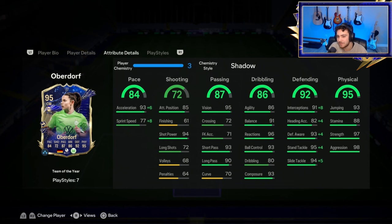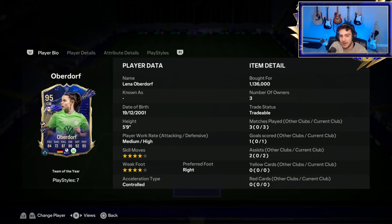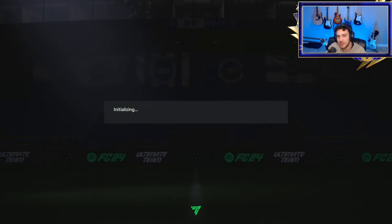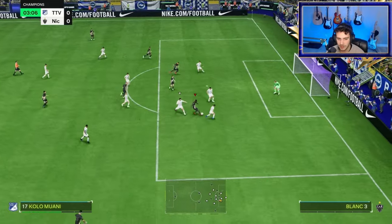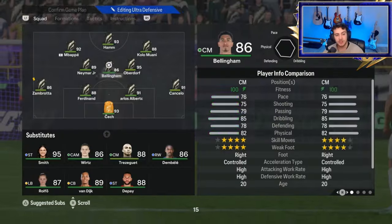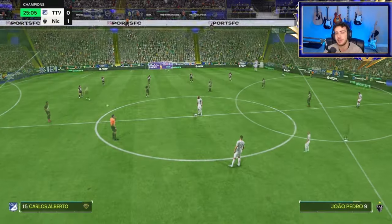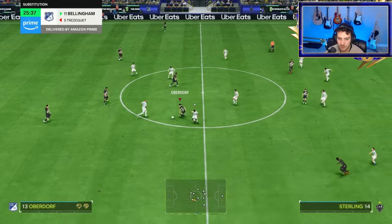If we look at her stats: 95 stand tackling plus a full +4 boost from Shadow equals 99, and she has Bruiser+, Anticipate, 97 strength, and 98 aggression — I expected a little better. Looking at her positioning and passing, her best attribute is how she's always open everywhere. We're going to switch her over to the right center mid spot to see how she plays as a box-to-box midfielder. I just feel like she doesn't have that defensive presence as a CDM.